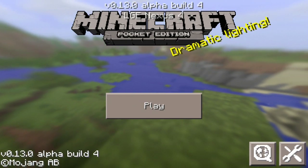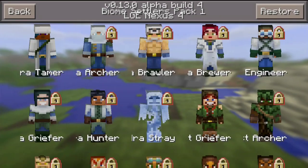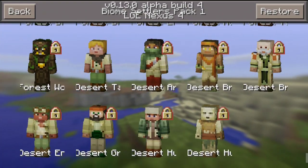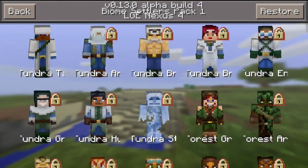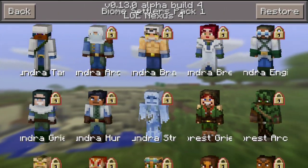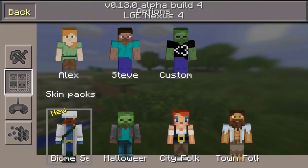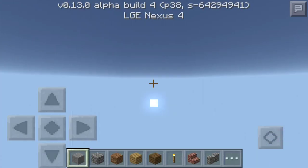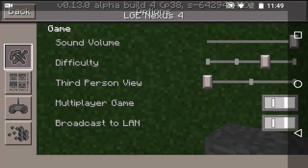They actually added a new feature to 0.13.0. As you guys can see, if you go to the Options tab and go to Skin Packs, there is a brand new skin pack with a bunch of new skins. This is the Warrior PvP Pack — or the Biome Settlers Pack, whatever it's called in the changelog below, so you guys can read that yourself. We're just gonna use one of them for today's video, and create a new world while I talk about all the new stuff that has been added to 0.13.0.